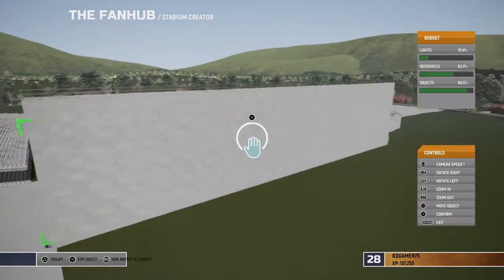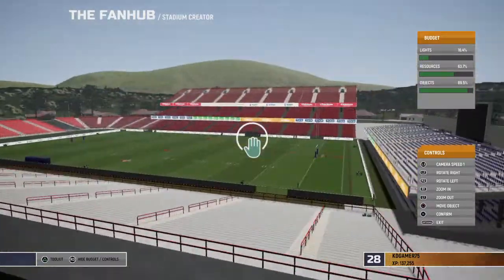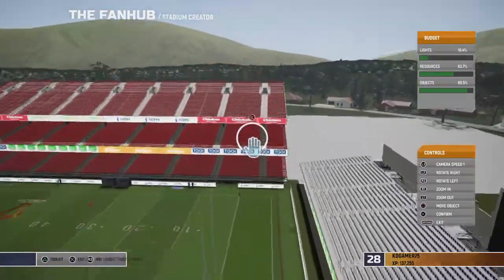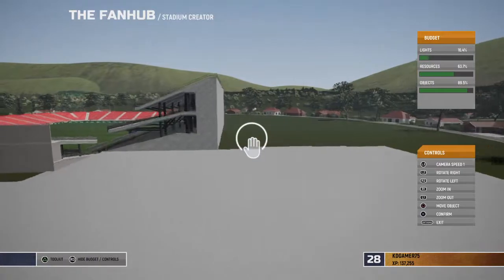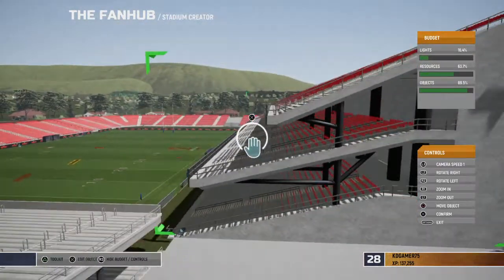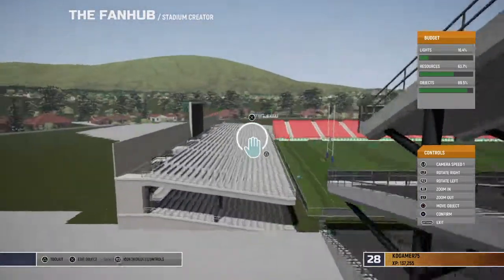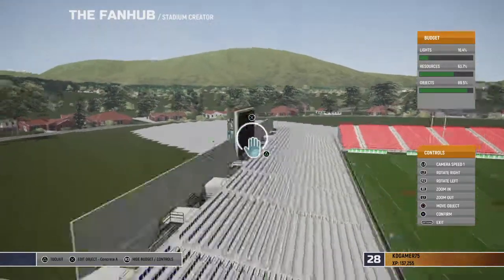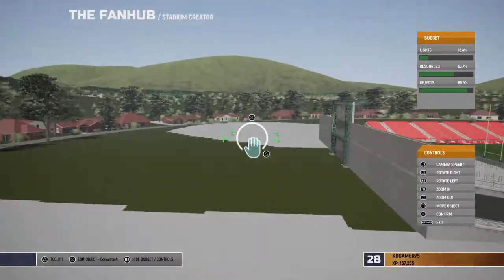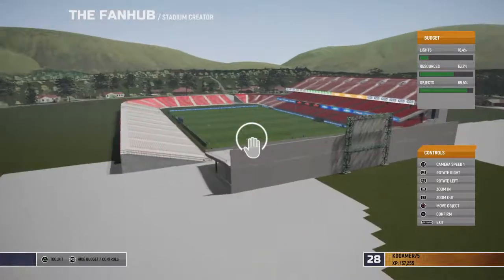When you change it to two-tier it's still large, but the second tier is smaller than the second tier on the three-tier one. It also loses the cover — it doesn't lose the back wall but loses the cover. I took off the roof for all of it because in Las Vegas they don't have roofs on there.